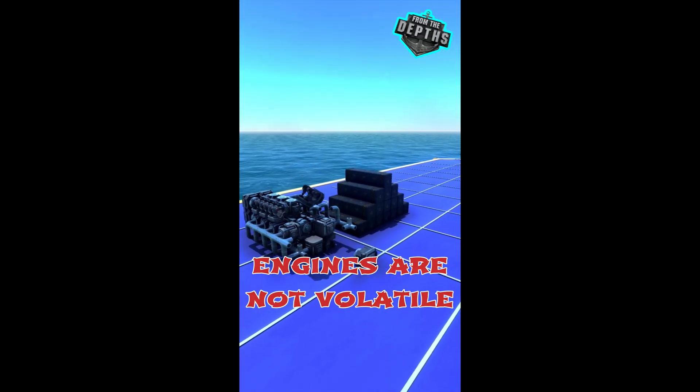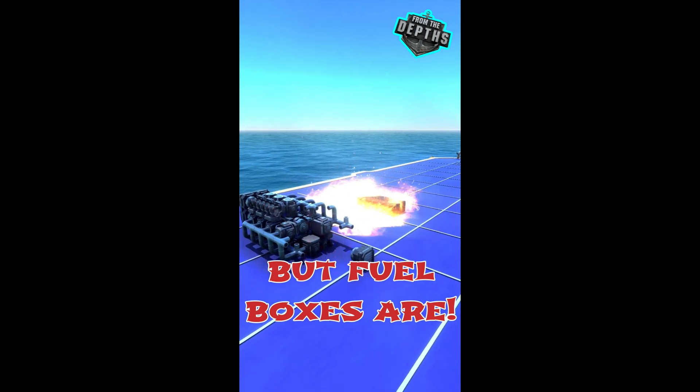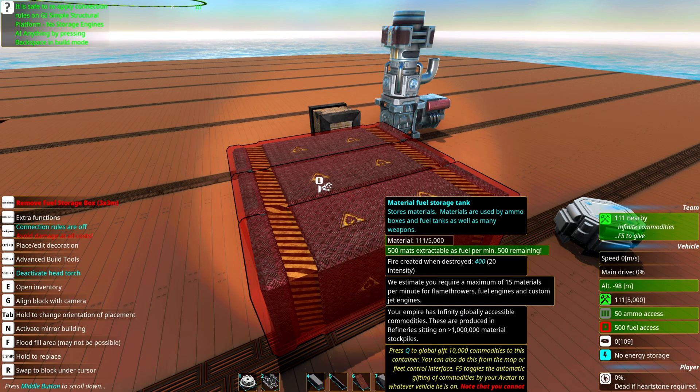One thing that's good to know is that when a fuel tank is destroyed it will create a fire. If you have a naval vessel it's a good idea to have your fuel tanks under the water line because then the fire will spread much less.